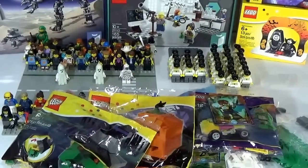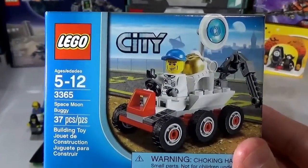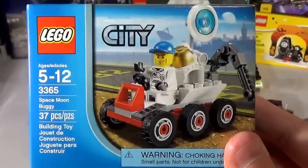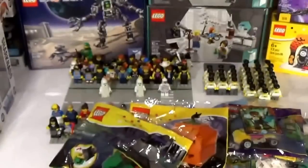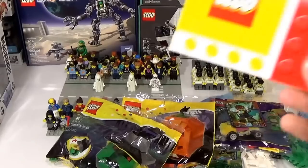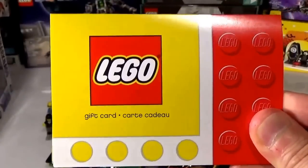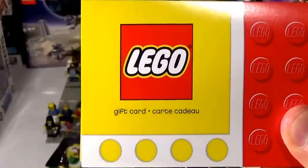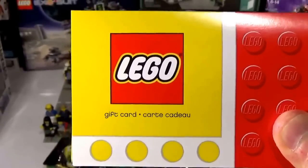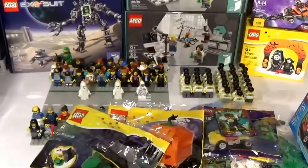But he wasn't done. He threw in this little set, which is actually pretty sweet. I do have the space station that goes with this set, so it was pretty ironic that he threw this in as well. And to top everything off, the guy just went above and beyond and threw a gift card in there to the Lego store. Childish Revolt 88, you, my friend, are the man. You're thick and awesome, thick and sweet. Thank you so much. I really appreciate it, man. Big shout out to Childish Revolt 88.